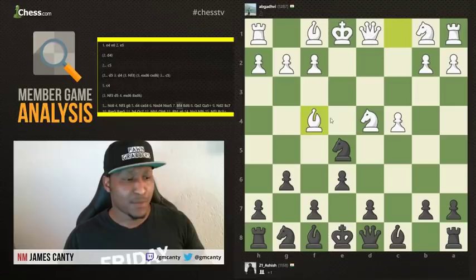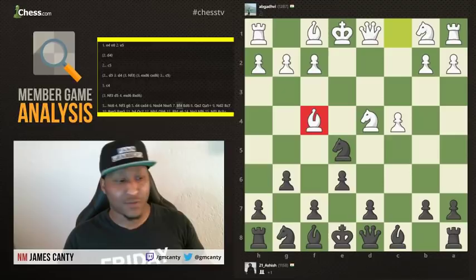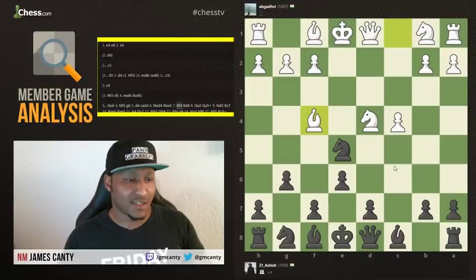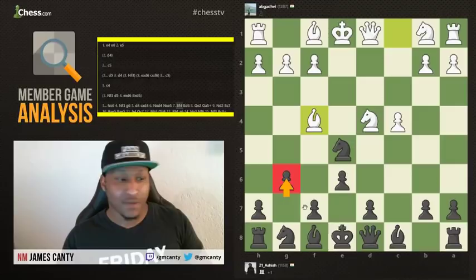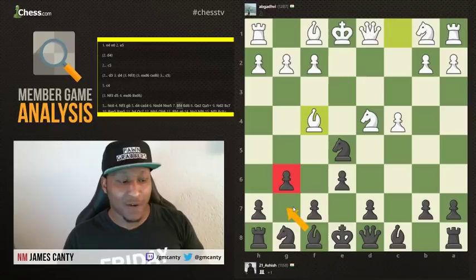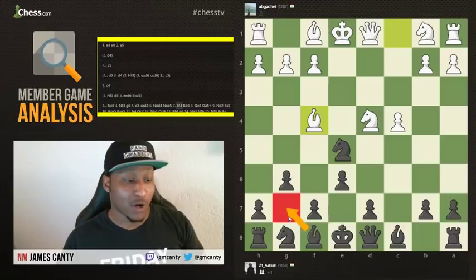Bishop to F4 was played, and here's our first big surprise from black: bishop to D6. What is bishop D6? Why is this such a weird move? I always like to talk about consistency. In chess, if I'm going to play G6, then my bishop should probably go to G7. If I'm going to play B6, my bishop should probably sit on B7. It's always about follow-up and consistency.